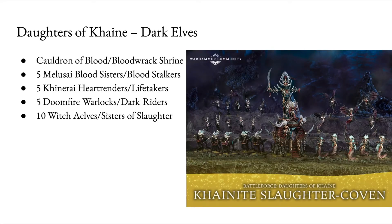Let's start with the Daughters of Khaine. These are quite obviously Dark Elves. So you get a Cauldron of Blood or a Bloodwrack Shrine, five Melusai Blood Sisters or Bloodstalkers, five Khinerai Heartrenders or Lifetakers, five Doomfire Warlocks who can also be assembled as Dark Riders, and ten Witch Elves or Sisters of Slaughter.